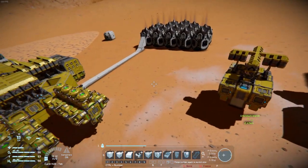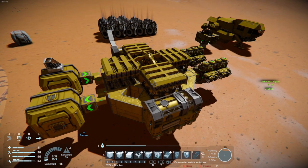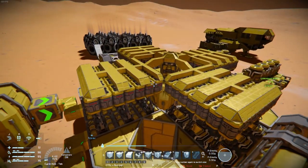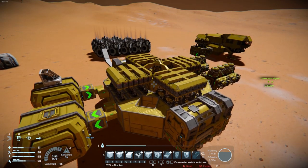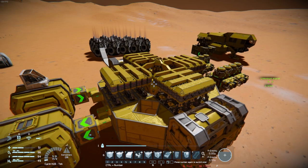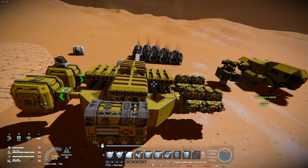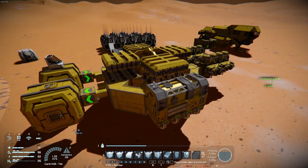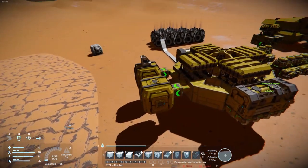I built this thing before I wrote the script. After writing the script, I realized I can make this more script-based. You would have to build the batteries and like one-fourth of the grinders and welders, and then the rest would be handled by the script. It would take over your refineries and assemblers when it needed to construct the power cells and feed the thing. So it would be a lot simpler to build and also provide feedback to you. I'll go into future ideas for the script at the end of the video.